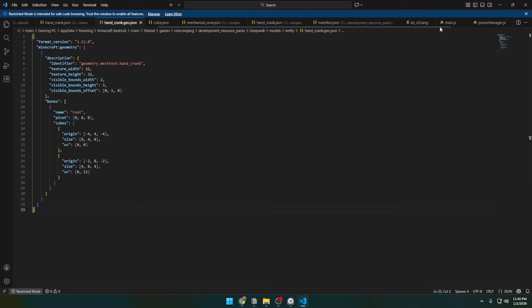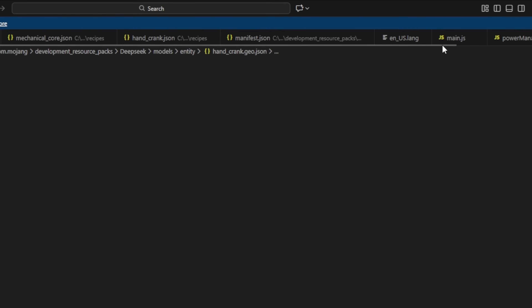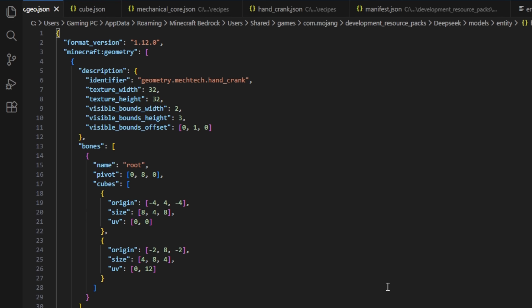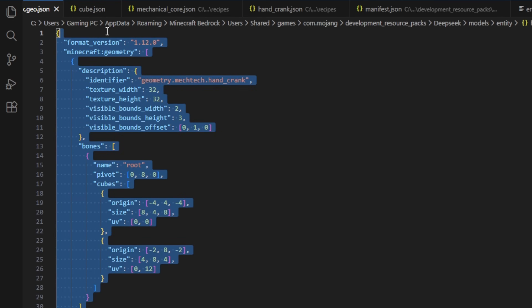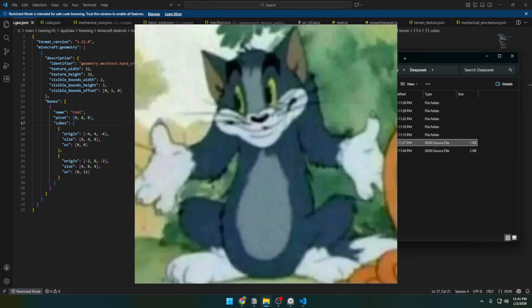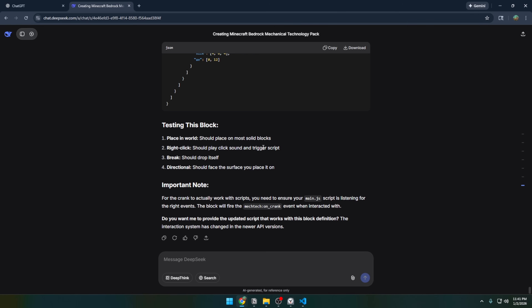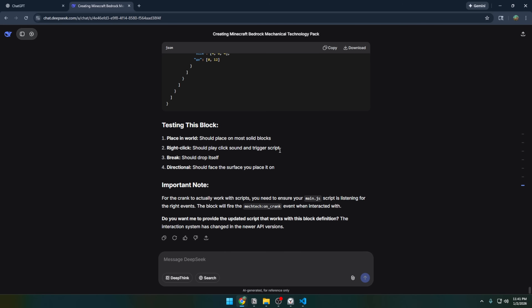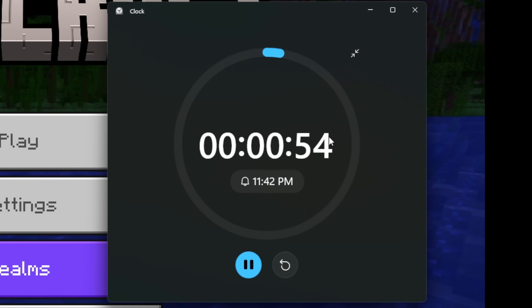I've made what feels like a million files for DeepSeek. It's doing some impressive things like making custom geometry for one of its blocks, but it's also throwing random files into places they don't seem to belong. It says we're at a point where we can test, so I open up Minecraft. For reference, it took the full 40 minutes just to copy and paste all those files over.